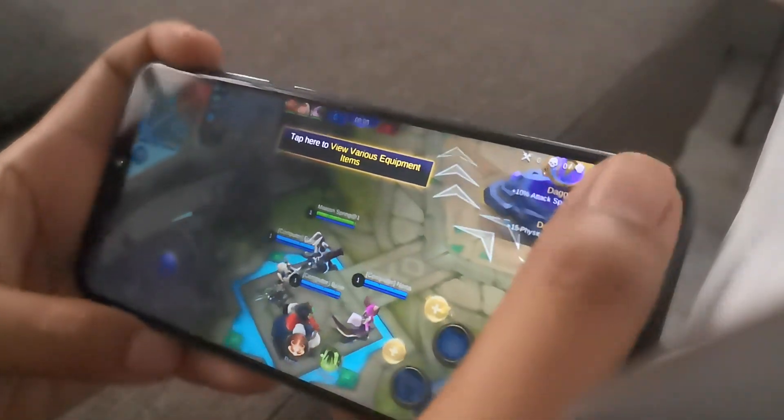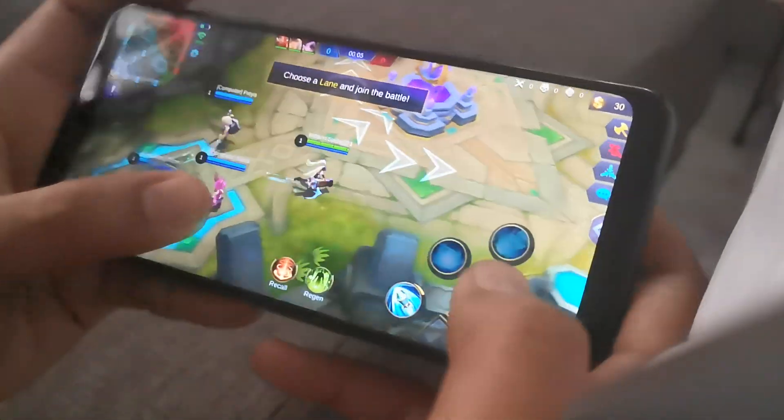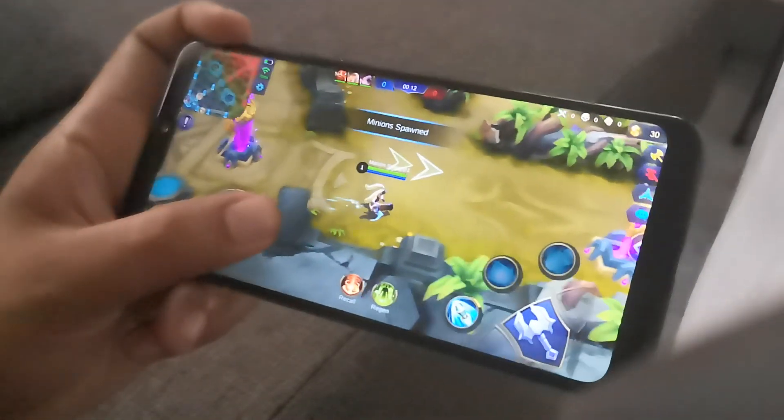Tap here to view item. Choose which lane you want to take. Five seconds till the enemy reaches the battlefield. Smash them! All troops deployed!